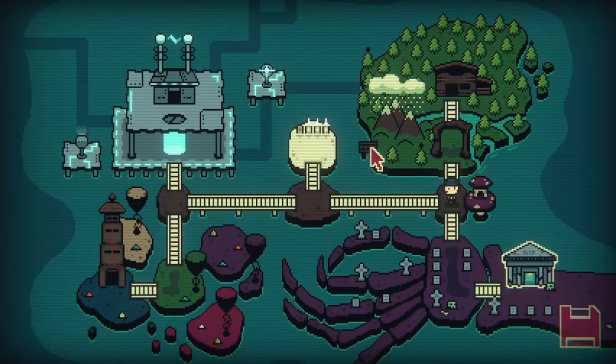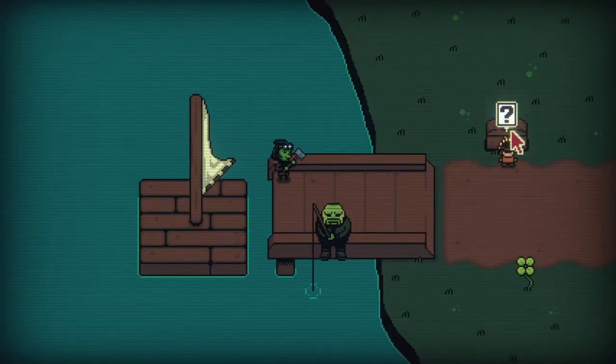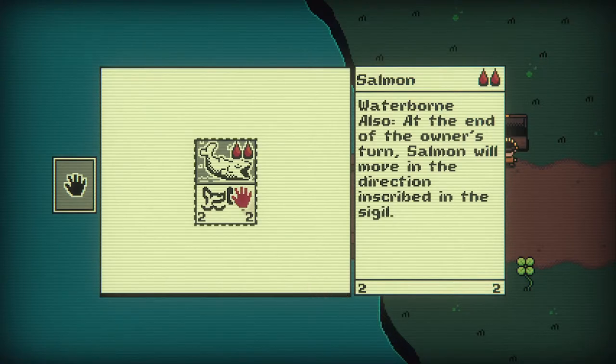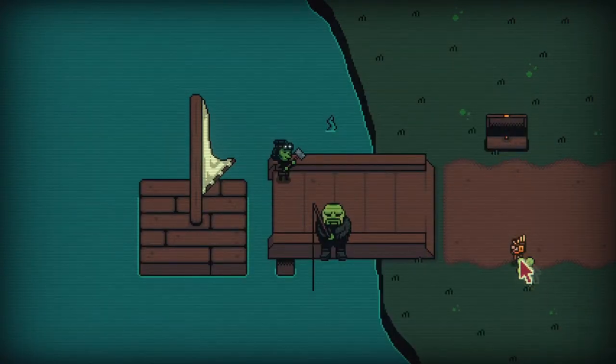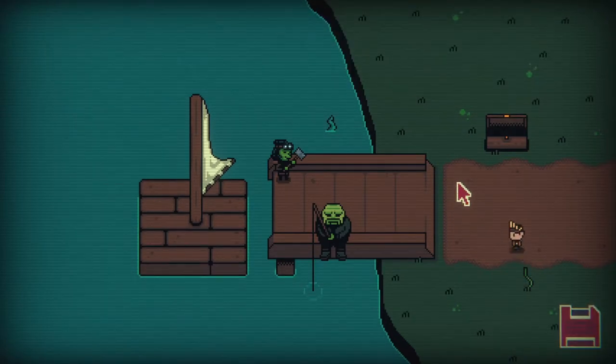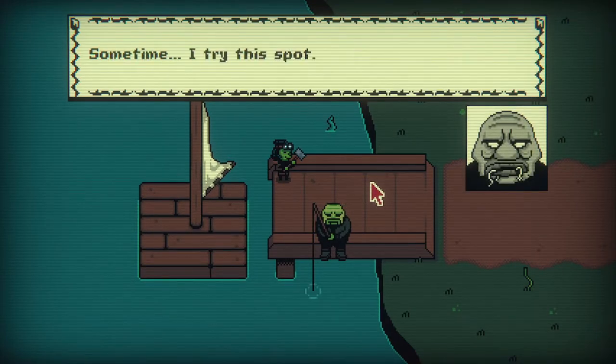The next spot is a hidden area you can access on the way to the B scribe's place — take a left going in, or a right coming out. Be sure to hit the chest and get those cards. You'll also notice a clover there, which lets you re-roll your first hand at the start of any battle — keep that in mind. You'll also get some lore from the NPCs here. That's secret number two.